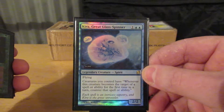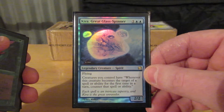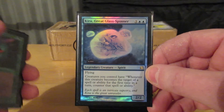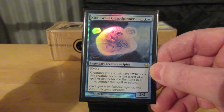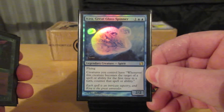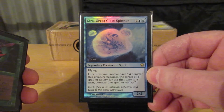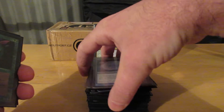Kira, Great Glass-Spinner. This is kind of a non-bo with some of my cards, like the safekeeper. But if I have this out and they target one of my creatures, then I can use the safekeeper's ability with no problems. It's just the first line of defense to prevent my creatures from being targeted with any sort of pinpoint removal. Plus, Kira flies for two.